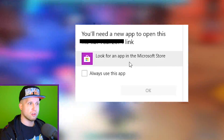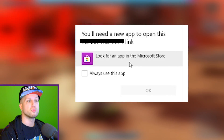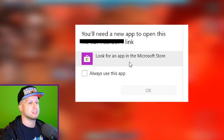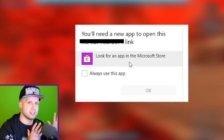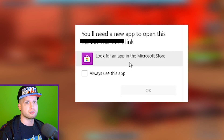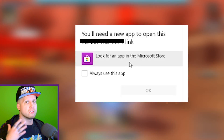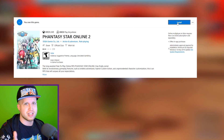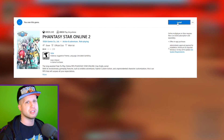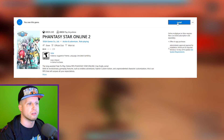Once everything's installed, if you click 'Start PSO2' on the tweaker you might run into an error message. This is basically the tweaker — or more specifically Windows itself — saying it needs permission to run through the Windows Store. If you click 'Look for this app in the Microsoft Store' it'll just take you to the PSO2 download page, so you can skip over that.